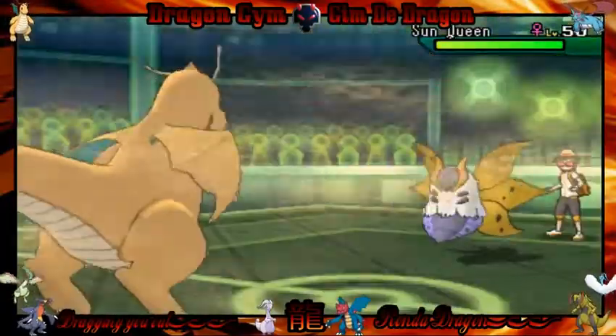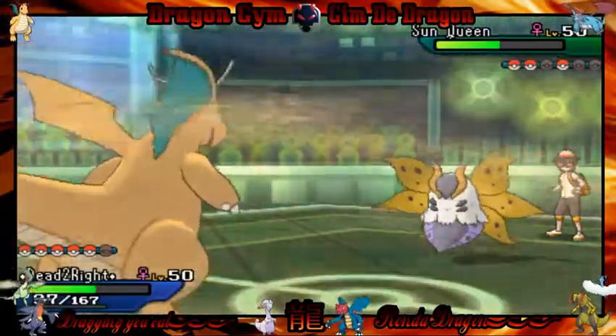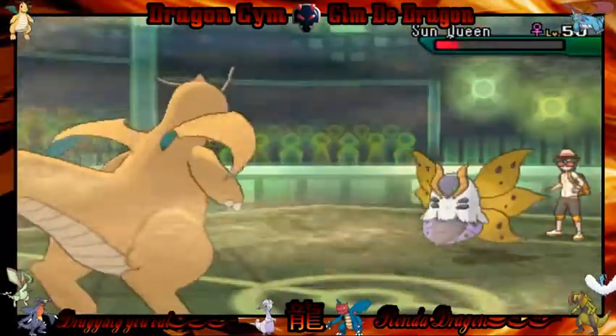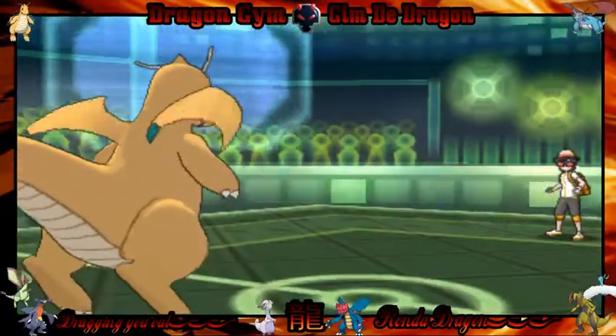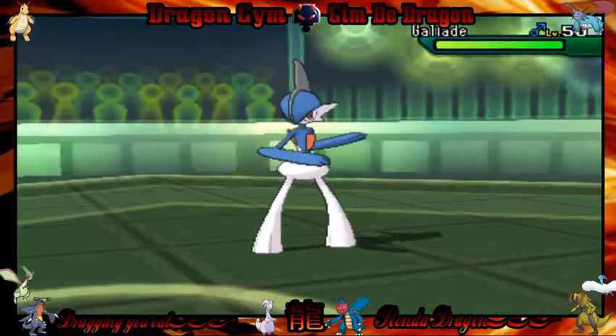In comes Sun Queen, the Volcarona — takes massive amounts of Stealth Rock damage. I'm gonna get Dragon Claw off on it! Does the Flame Body activate? It does not! Down goes Volcarona.